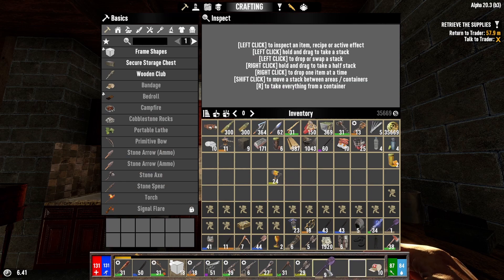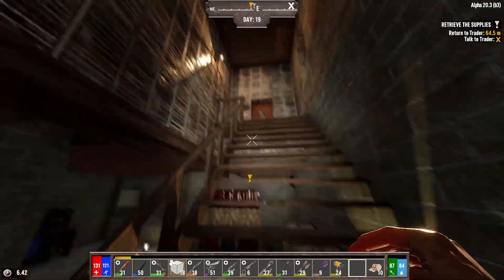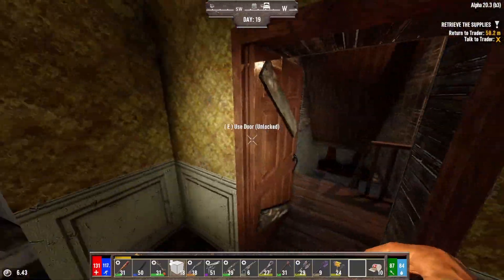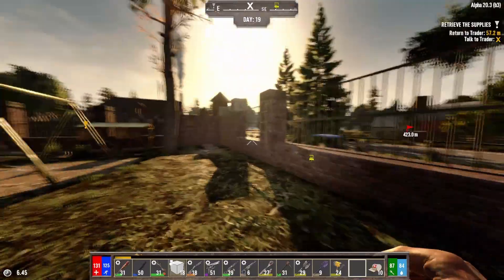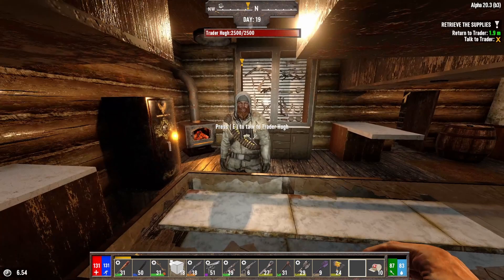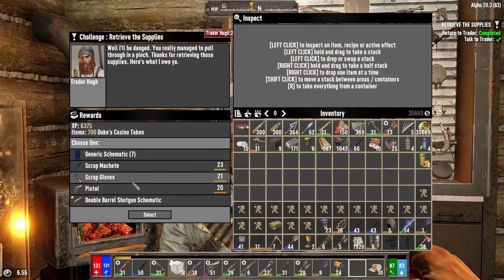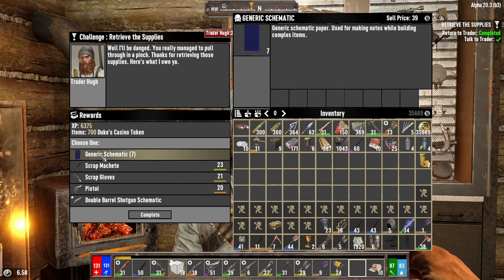So we're gonna do that as we work around today. I think we'll go get those treasures down south. We'll get another job from the trader. At the trader — not bad, but not great. Our pistol is way better than that one, so I'm not even gonna bother.